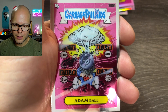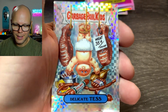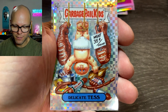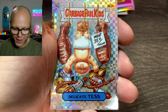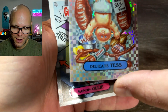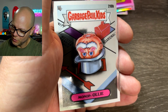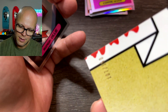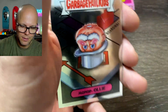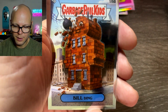An x-fractor of Delicate Tests, to go with my x-fractor of Hamburger Patty — I have the pair! And this is number 107 out of 150. That's crazy. Monopoly Ollie building.